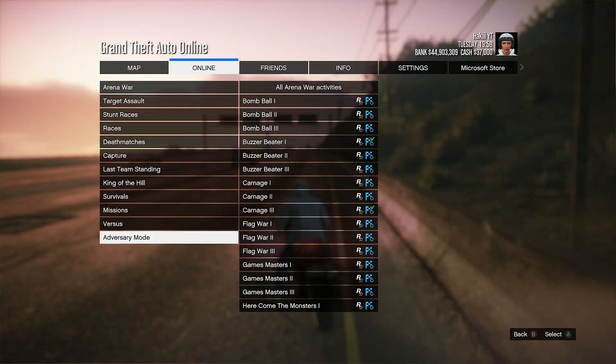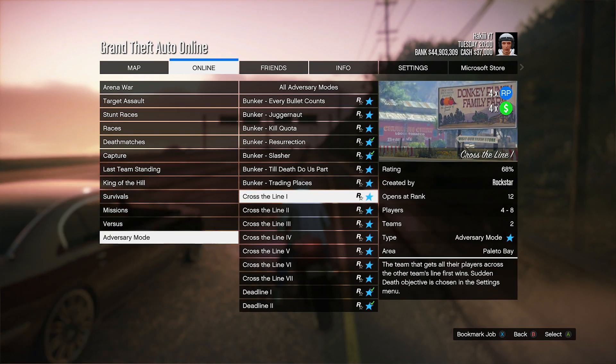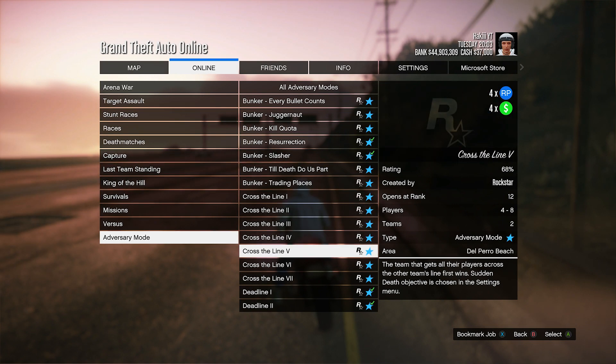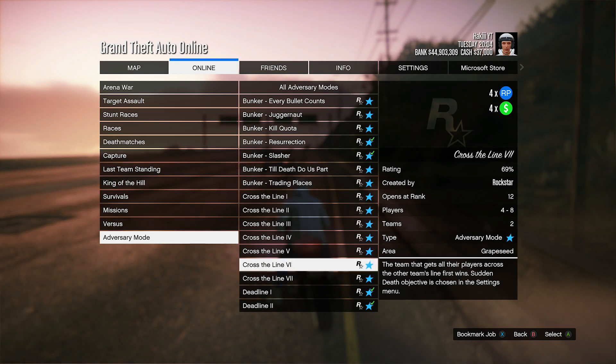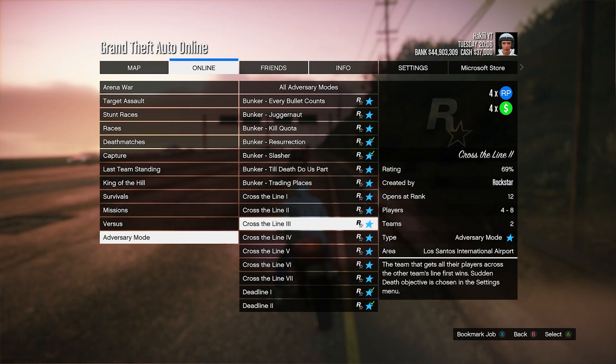The quadruple money and RP this week is going to be the Cross the Line adversary modes. As you can see on the top right, it's 4 times money and RP, which we've never had before in the game. That's actually crazy — it's not double money and RP, it's not triple, it is quadruple money and RP.